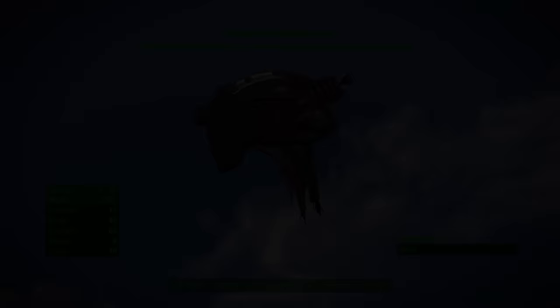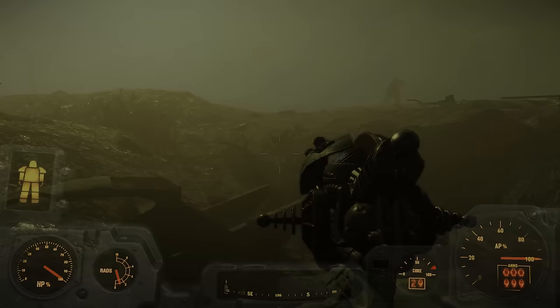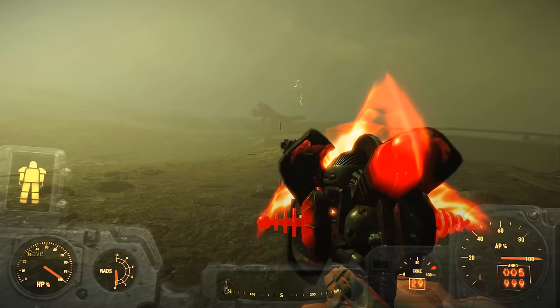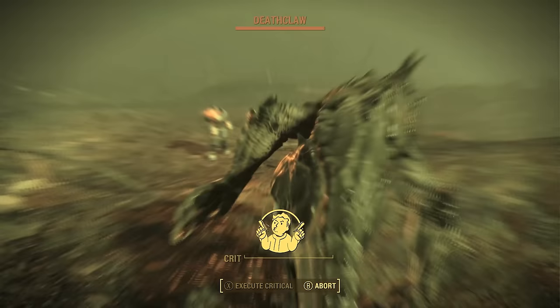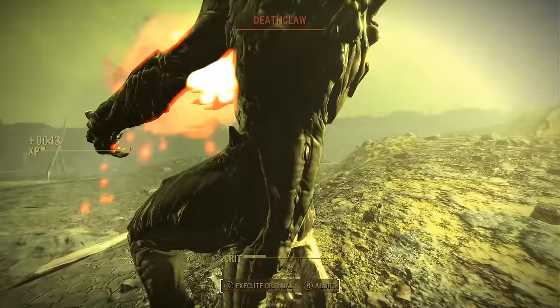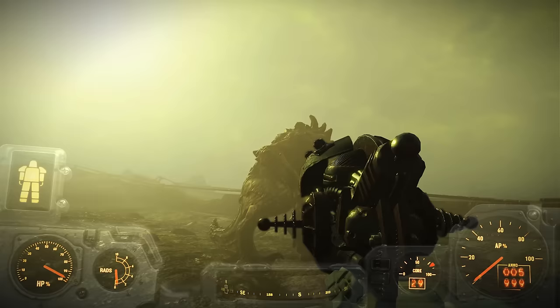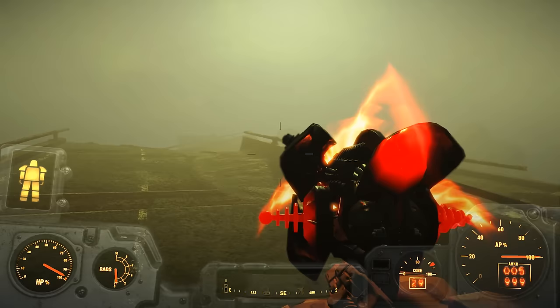Number 8: The Salvaged Assaultron Head. The Automatron DLC added a fair number of interesting weapons. While some are fairly good, like the Mr. Handy Buzzblade, and others decent, like the Tesla Rifle, the Assaultron weapons are both pretty bad. The Assaultron Blade is just generally made obsolete by other weapons, but the Salvaged Assaultron Head is really disappointing. After all, Assaultrons have this really deadly charged beam attack that sustains for several seconds, and the prospect of doing something like that with an in-game weapon would actually be really cool.